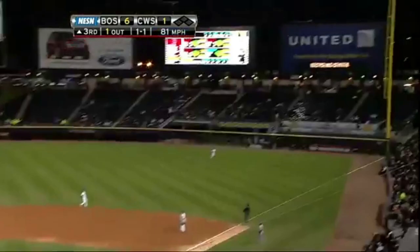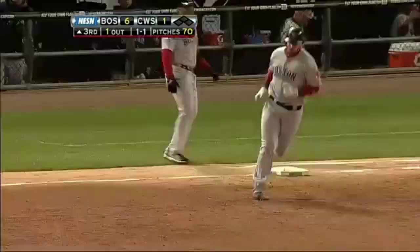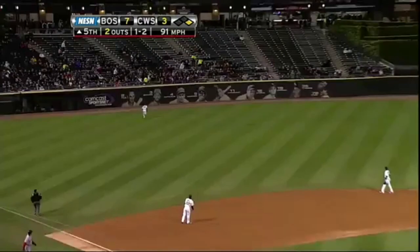Salta Lamacchia to deep right field, down the line, towards the corner and the pole — and that ball is gone. Red Sox go back. In the air to left field, pretty deep. DiCieto going back, at the track, at the wall, and that is gone.